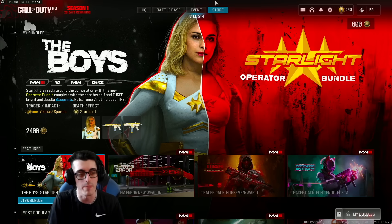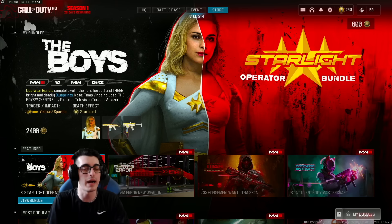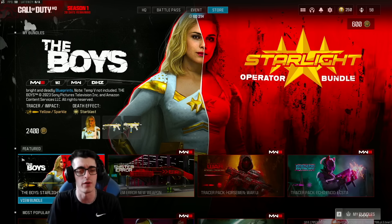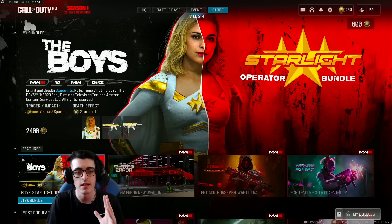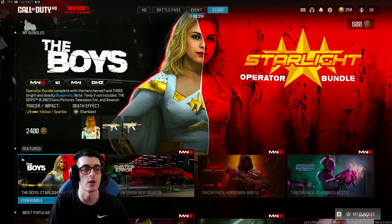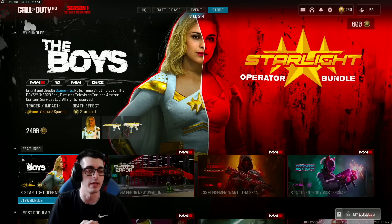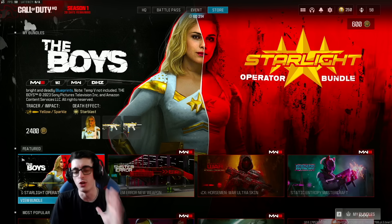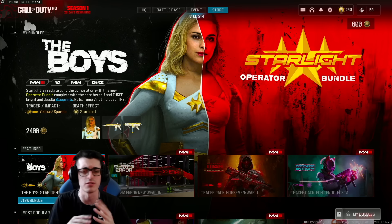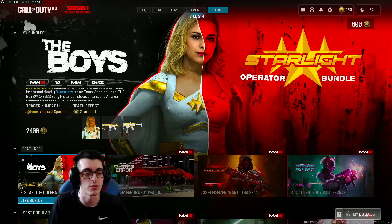First and foremost, for the bundle shop they have re-released Starlight — this is the only bundle I didn't buy last year with the first Boys collaboration. I did buy Homelander and Black Noir last year, but I'm still seeing folks in chat saying that even if they did or did not buy Homelander or Black Noir, they're not seeing those bundles in their shop today — only Starlight. This should confirm they'll release Homelander and Black Noir again at some point. No A-Train and no Firecracker, sadly — those will probably drop throughout the remaining two weeks of Season One.